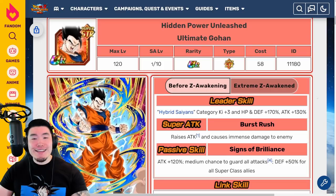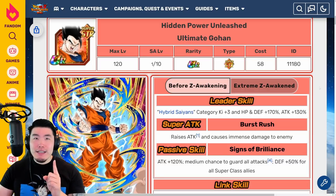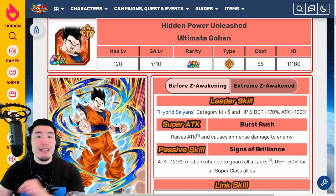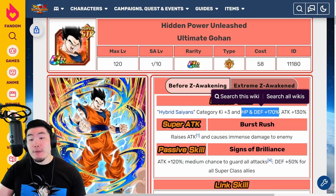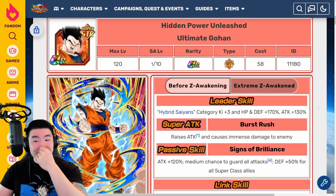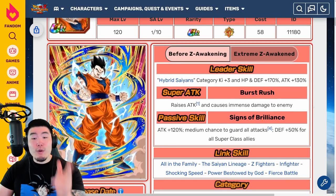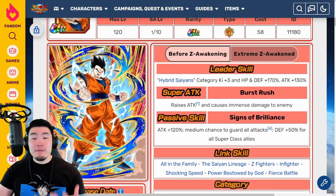Let's move on to the STR Ultimate Gohan. Before the EZA, his leader skill is Hybrid Saiyans Category Ki plus 3, HP and Defense plus 170%, and Attack plus 130%. If I remember correctly, this guy was the first unit in the game that actually provided a 170% boost for any stat. Obviously 130% Attack is not great, but the fact that he gave 170% to HP and Defense was huge at the time. His Super Attack raises Attack and causes immense damage, and this can be stacked infinitely, so in longer events he gets a lot more offensive power.